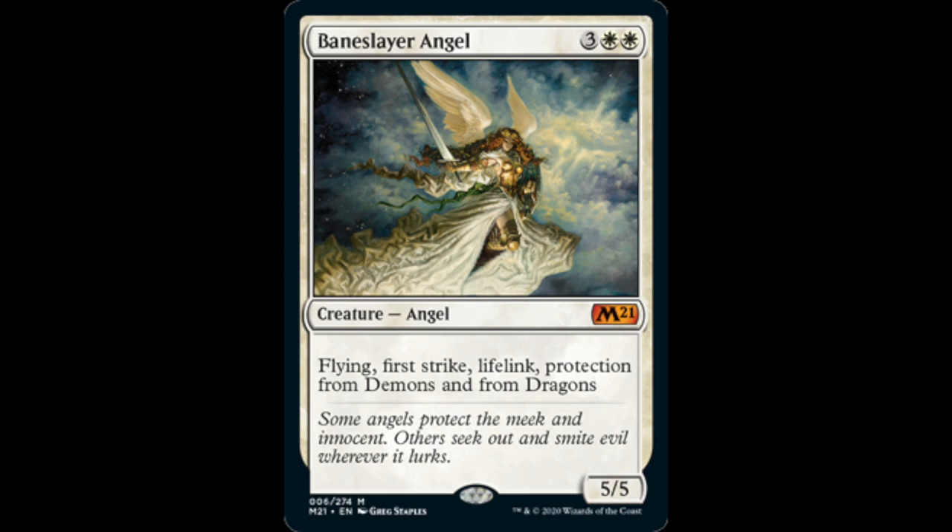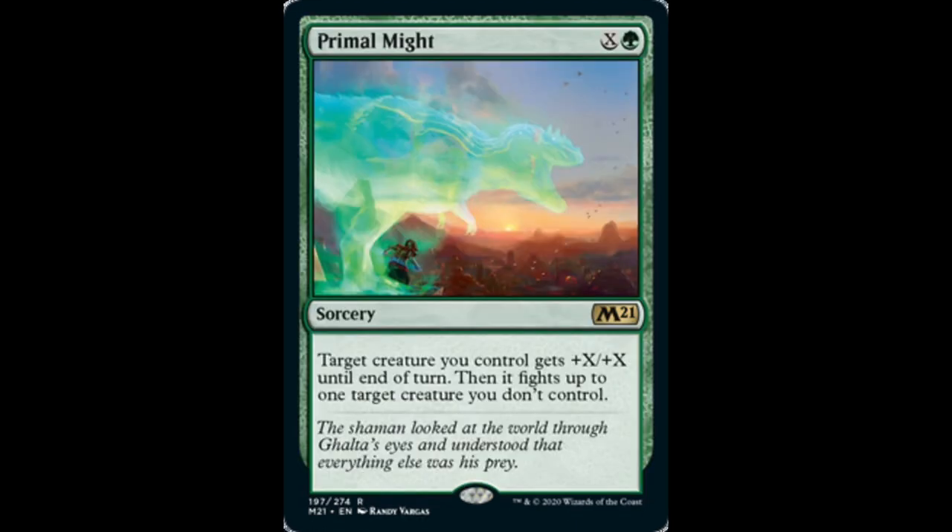I'm seeing some EDH and some valuable reprints in rare, which I like. I don't like gambling on cards — is this going to be a good card or a bad card? I would rather have an Ugin. I know Ugin's a good card. I know Grim Tutor. The reason Grim Tutor is not in everyone's EDH deck is due to the scarcity and the price. And now people can get him. The same with Ugin — he's really great, and now his price is going to collapse, which is good.